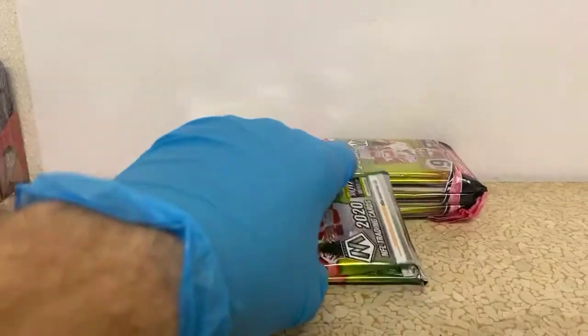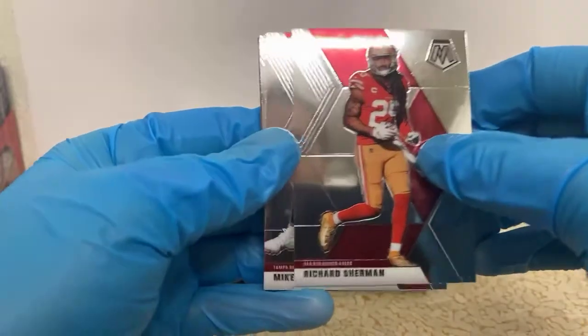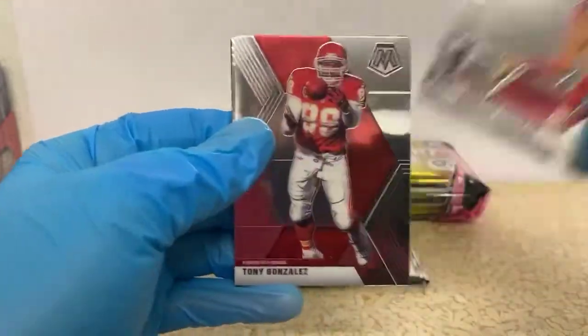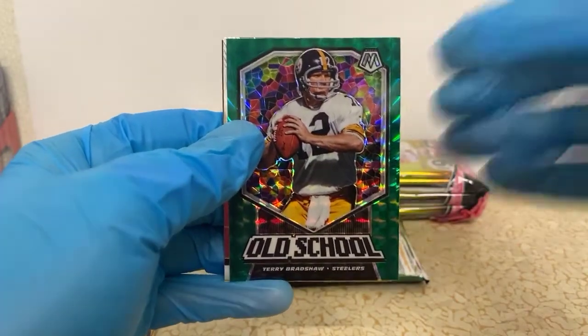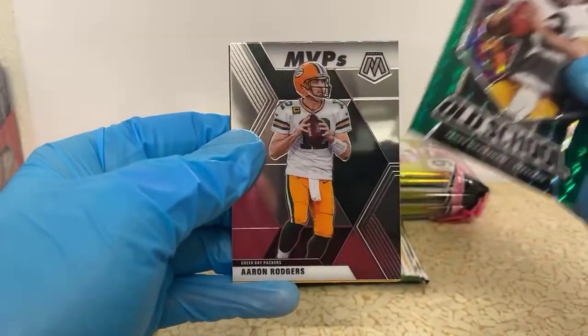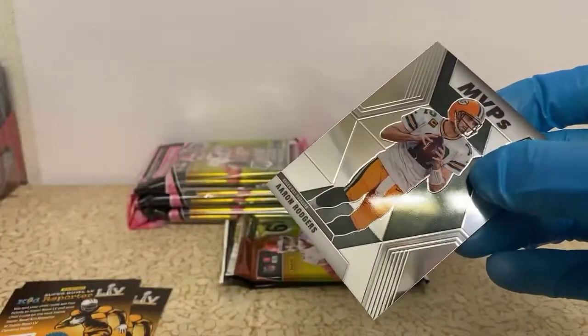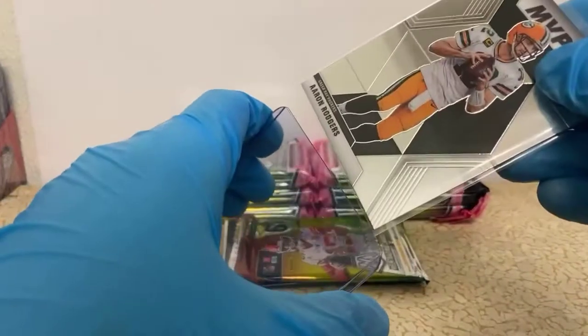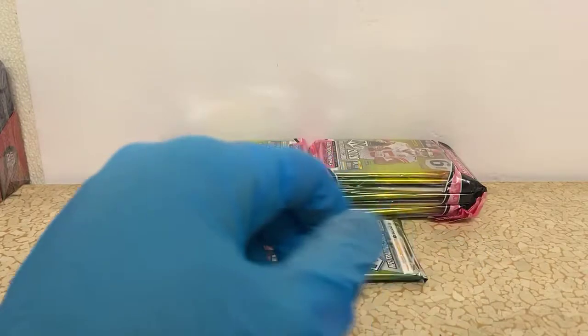They've got a Touchdown Masters Rob Gronkowski too. Richard Sherman, Mike Evans, Allen Robinson, Tony Gonzalez, old school Terry Bradshaw. Green for the Steelers, and MVP's Aaron Rodgers for the Packers. This is actually the most factual card of 2020 — I know the base version's mass-produced, but he did win the MVP, so you gotta put some respect.